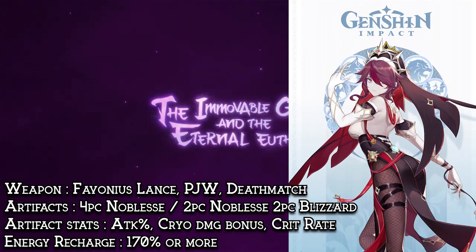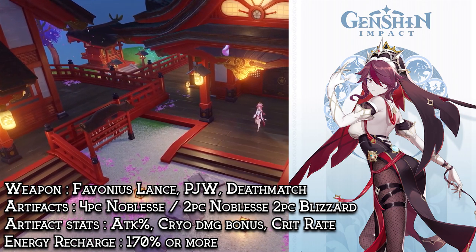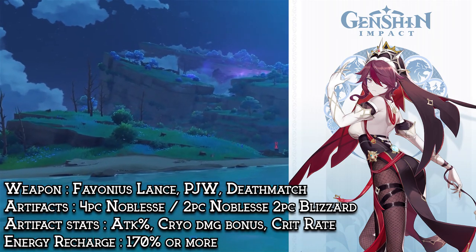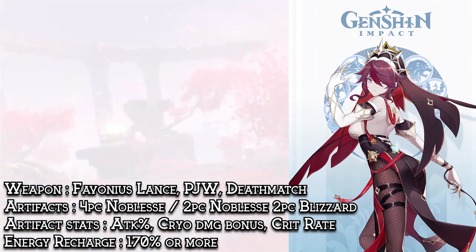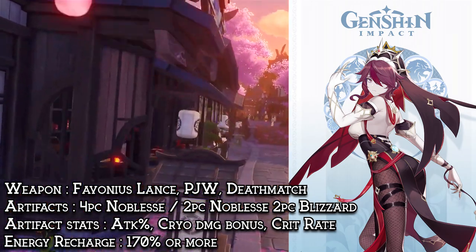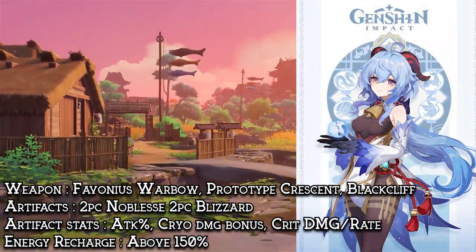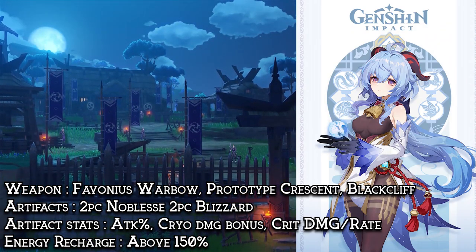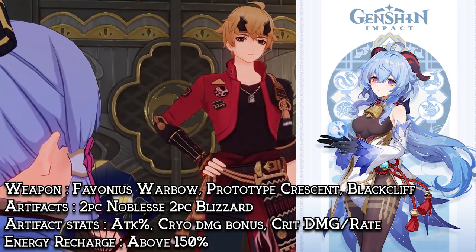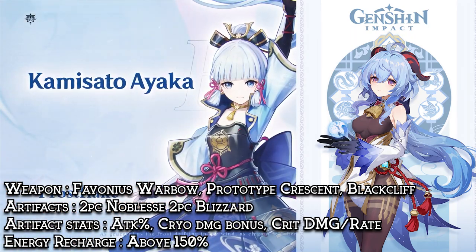Rosaria will be using the Favonius Lance, or if you already have enough energy recharge, then you can use a Crit Rate main stat spear like the Jade Spear or the Deathmatch. Her artifacts should be 4-piece Noblesse Oblige if you want to focus on buffing your team, or 2-piece Blizzard Strayer + 2-piece Noblesse which I recommend more in order to get the most damage output with your burst. As for the 3 controllable pieces, I recommend Attack, Cryo Damage Bonus, and Crit Rate, as you want to stack up Crit Rate as much as possible on her so she can give 15% of it away to her teammates. As for Ganyu, she will be using the Favonius Warbow, or DPS type weapons like the Prototype Crescent or the Blackcliff Warbow. Her artifact set will be 2-piece Blizzard + 2-piece Noblesse, which is the best choice so she can deal nice damage. Her 3 controllable pieces should be Attack, Cryo Damage Bonus, and Crit Circlet to complete your ratio.